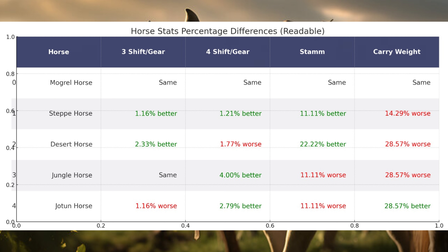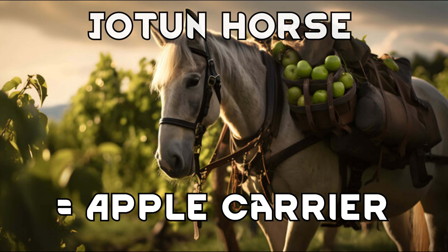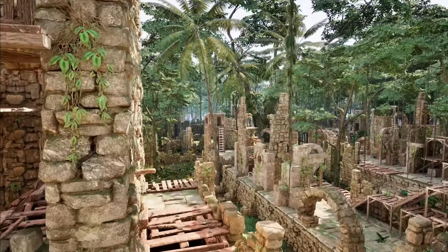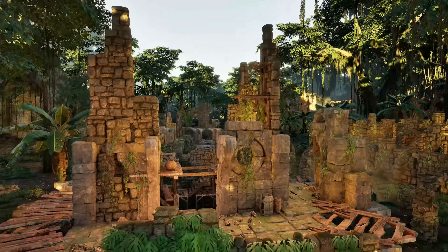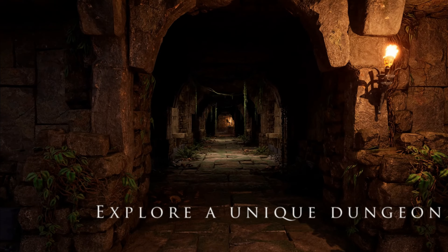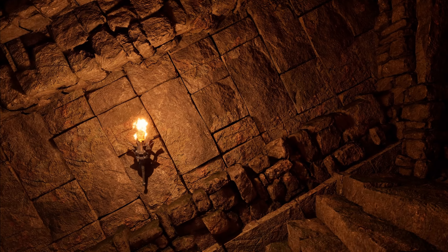If you want to move stuff around the map, you take Jotun horses, because they have the highest carry weight. As you can see, 28% more than a Moggill horse, which is a lot — it can carry apples. Let's call this monstrosity the Apple Carrier. All in all, in conclusion, we can't finally say what is the fastest horse. Currently it's the jungle horse, strangely enough. These are basically the current raw stats of these horses.